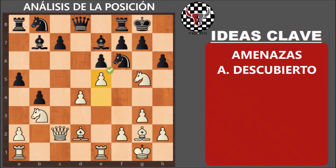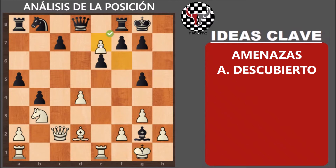El negro responde con alfil por G2. Nosotros con peón por F6, porque así de nuevo tenemos dos amenazas: el mate y la amenaza contra el alfil. Y una tercera que es la amenaza contra alfil de casillas blancas. Cuantas más amenazas tengamos, mejor. El negro juega H por G5, nosotros F por E7, porque conservamos una, dos y hasta tres amenazas. Cuantas más amenazas a la vez, mejor, porque el negro no puede salvar las tres piezas con una sola jugada.